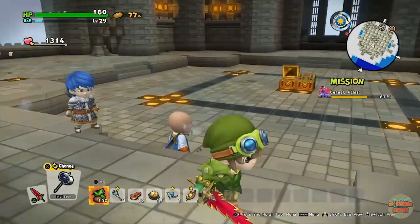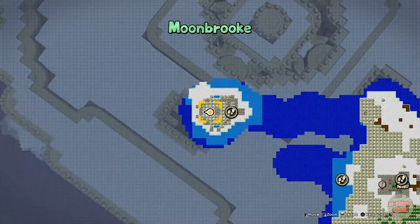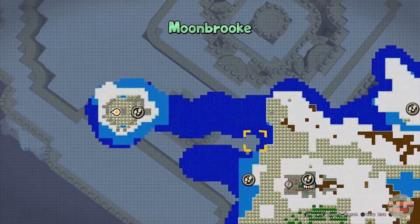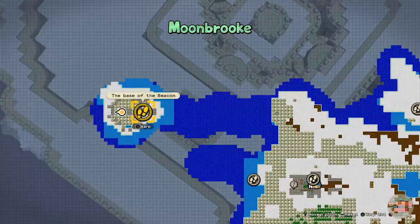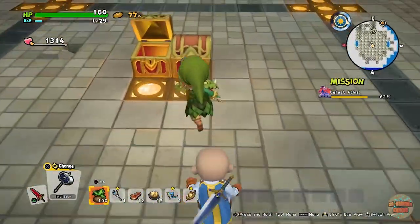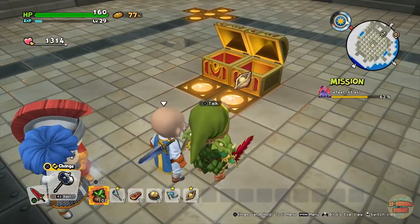The second seed of life you shouldn't really be missing because you have to come here through the story. If you just play through the story you come over to this area — the old lighthouse bit — where you windbreak all the way over here. Make your way up to the top, defeat the enemies, and in this second chest is the second seed of life.